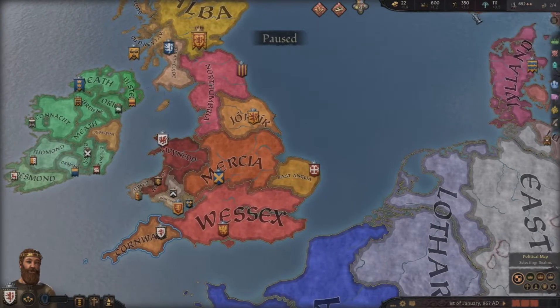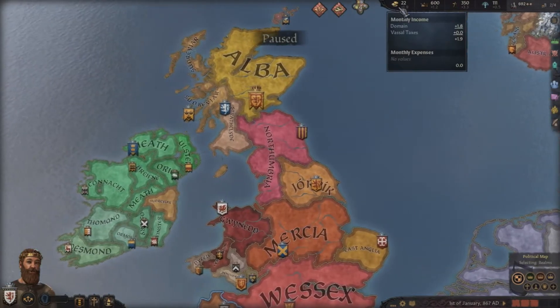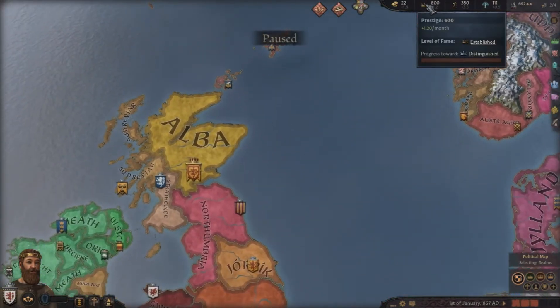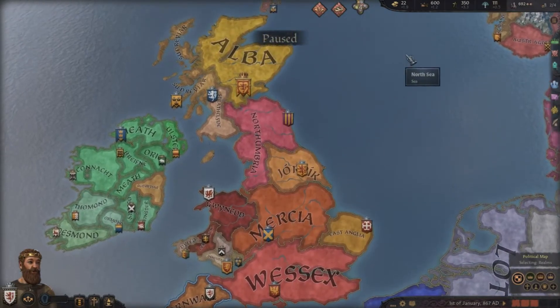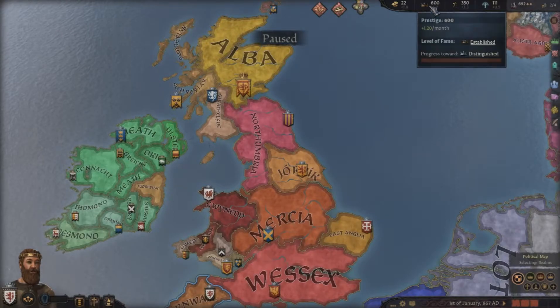Up here are your resources. Like any Paradox grand strategy game — Stellaris, Europa Universalis, or Hearts of Iron — you have resources. You have money, which is used to buy improvements in your kingdom and to pay for your armies. You have prestige, which is your character's level of fame, and it is used predominantly for interacting with events and declaring certain types of wars. You can also use it to pay for various units of troops. Your level of prestige gives you some benefits, which we'll cover later.